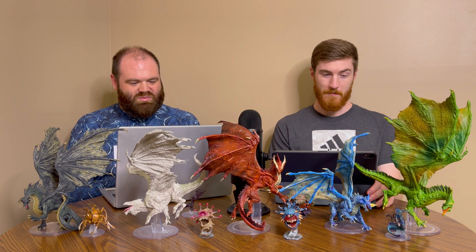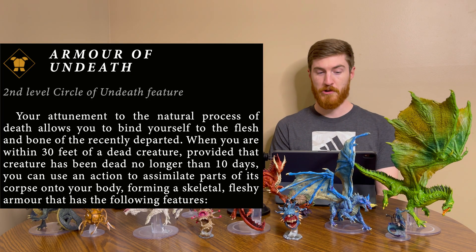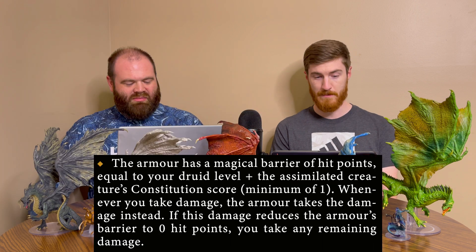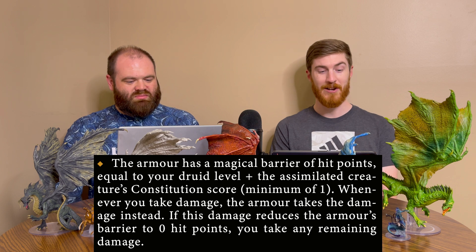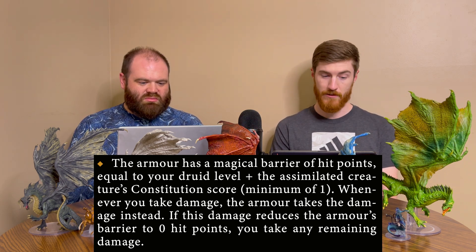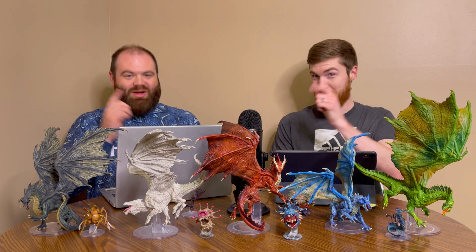At level two we have Armor of Undeath. When you are within 30 feet of a dead creature that has been dead no longer than 10 days, you can use an action to assimilate parts of its corpse onto your body, forming a skeletal fleshy armor. The armor has a magical barrier of hit points equal to your druid level plus the assimilated creature's Constitution score, minimum one. Whenever you take damage the armor takes it instead — essentially like temp HP but not, meaning it stacks with temp HP, which is an important distinction.